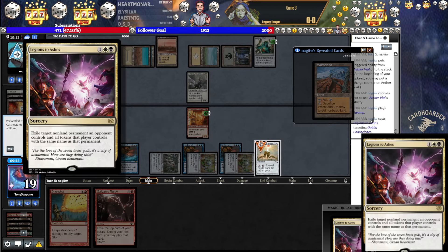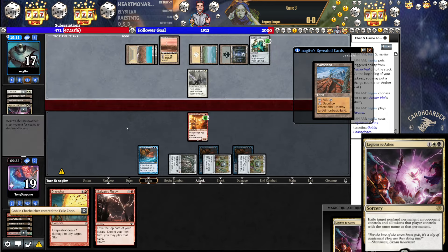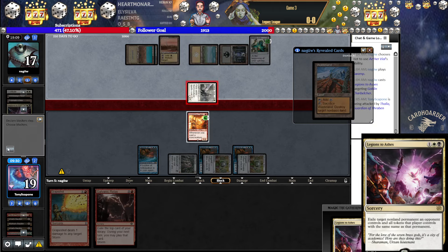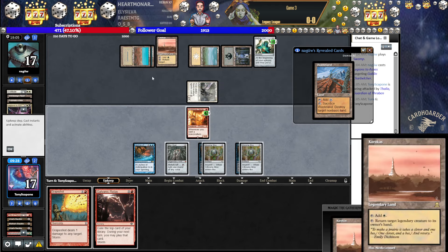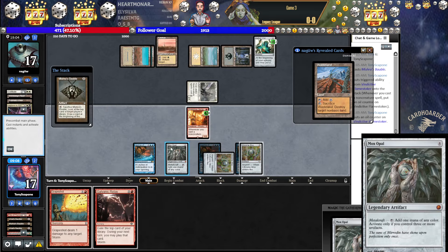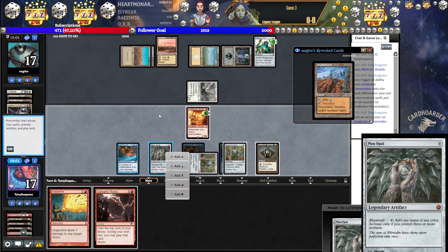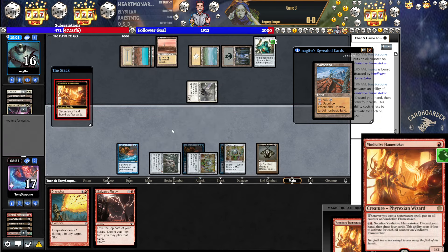This is not what I had in mind... Exile target non-land permanent opponent controls, and all tokens that player controls have the same name as that permanent. Didn't see that one coming. They still have Karakas and Vile on two. This is exactly the scenario in which and why I play or bring in Pithing Needle with PO against this deck — you just have to. Is it even worth it? I guess it's worth playing Bobble. I could attack first. Let's get in. And can I draw? I can.